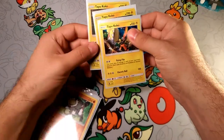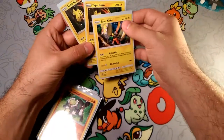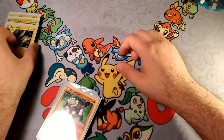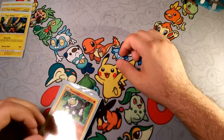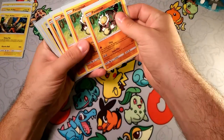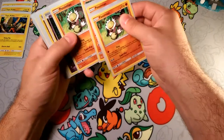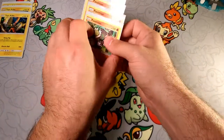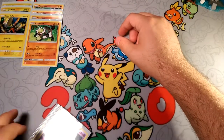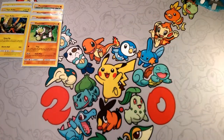Of course we have three Tapu Koko's — two from the figure collection and one from the pin collection. These are pretty much the standard promo everybody wants to play. We're also playing this similar to our NAIC list, which has four Passimian in, which always works well with that team play attack. It's another double colorless attacker, so it works well with Tapu Koko to clean up whatever Koko leaves behind.